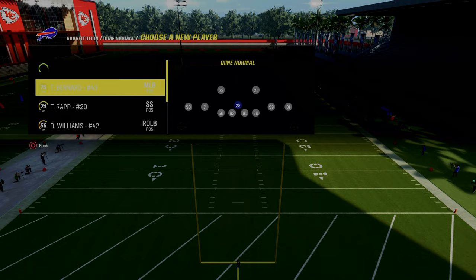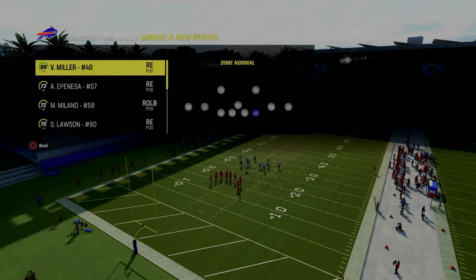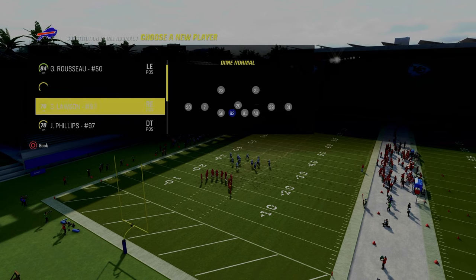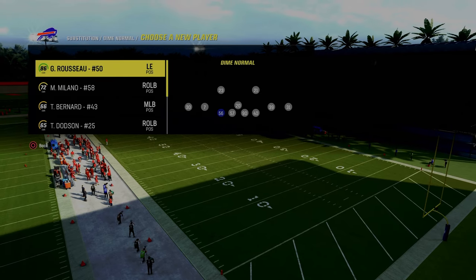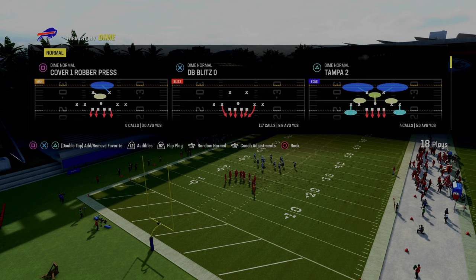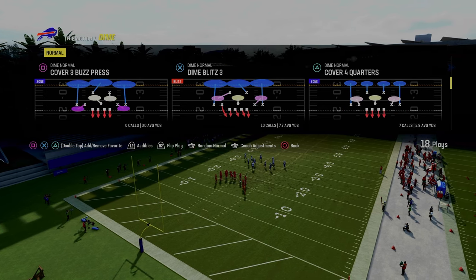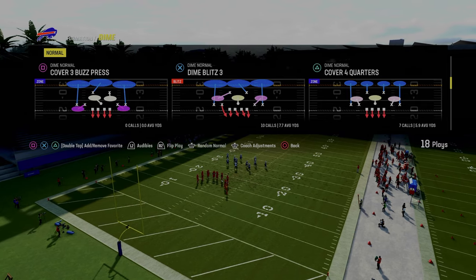One other important tactic: as you're running this, I like to put the fastest defensive lineman you can possibly find. I like defensive ends if possible, a defensive tackle, and then if you can even get a linebacker out here, that would be something to look for as well. We want the fastest guys possible. We are going to be in Dime Blitz 3 and we want to flip it, so we want that blitzer coming off the left-hand side of the screen.